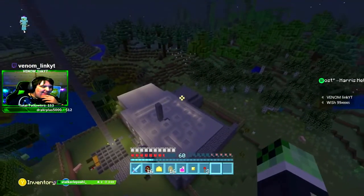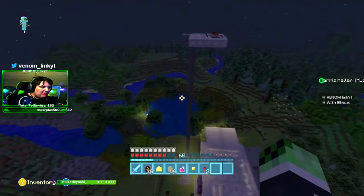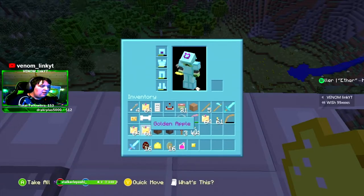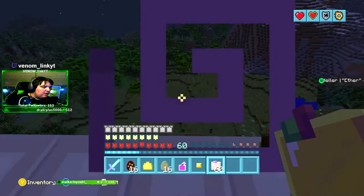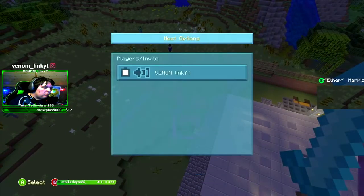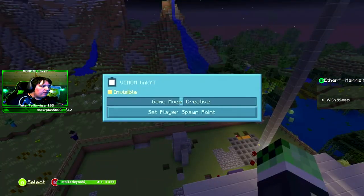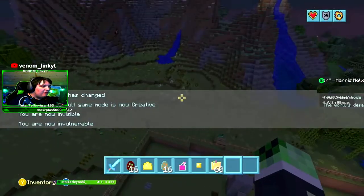What is this world? Oh, this one was one of my old PvP worlds. Oh my god, the enchanted golden apple! The enchanted golden apple was so OP back then. Oh my god, the user interface was so weird.